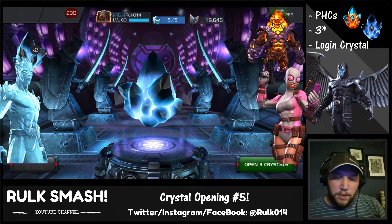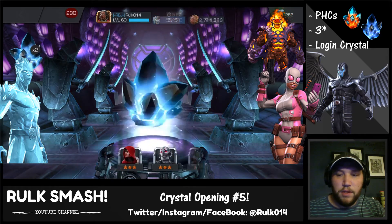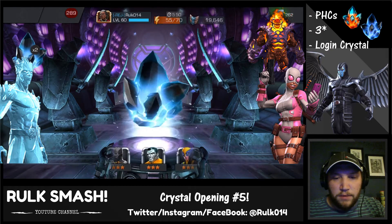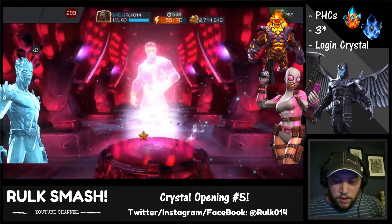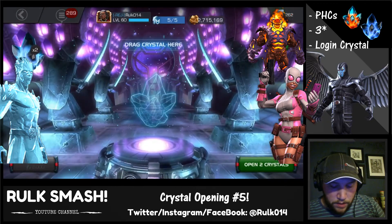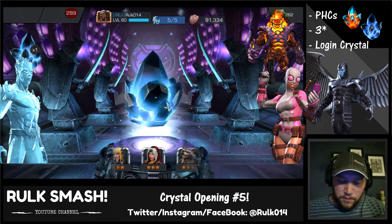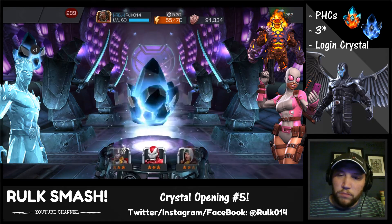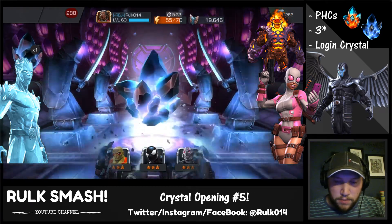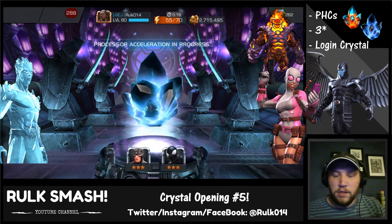We've got three more — let's spin these and see what we get. Three-stars don't matter as much now since we're not actively using them, maybe for a three-star master mode challenge. Overall they're arena fodder. Cyclops Blue Team, Cyclops — more class ISO and shards. Three-star Spider-Man Symbiote — got him, that's more four-star shards. As long as I'm raking in those four-star shards, I'm happy.